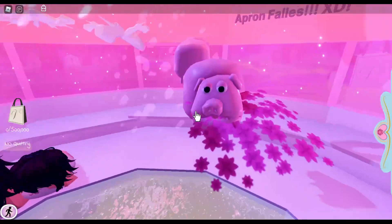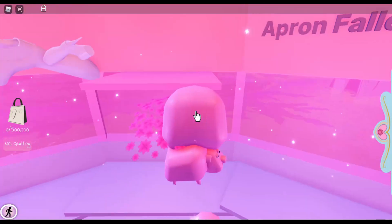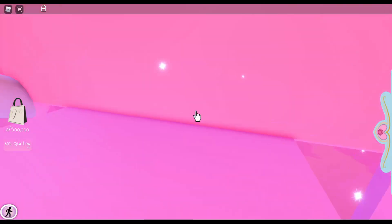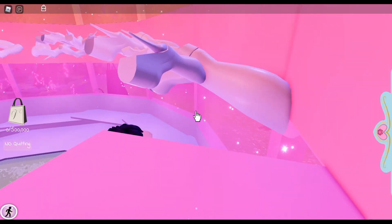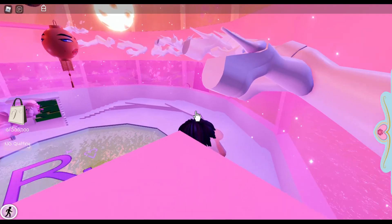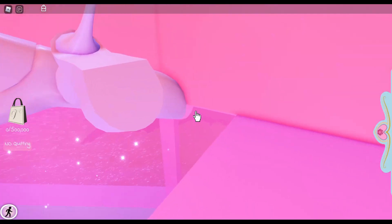You could probably do the pigs in third person, but it's just easier in first person. For the shoes section, there are some parts where you're gonna have to use the sprint button — but only do that depending on how far the jump is. Oh, I almost fell there, that would have been bad.